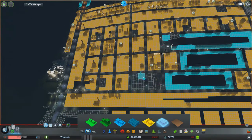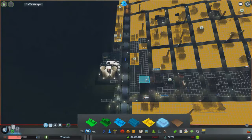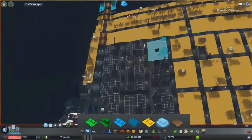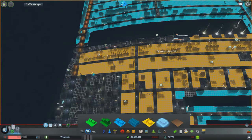Basically I'm bored of the industrial area so I want to make some changes. The first thing I want to do is convert all of this area here to offices. So let's get rid of all this.